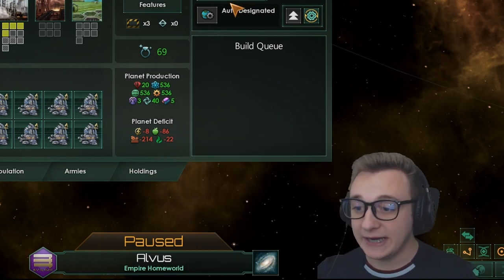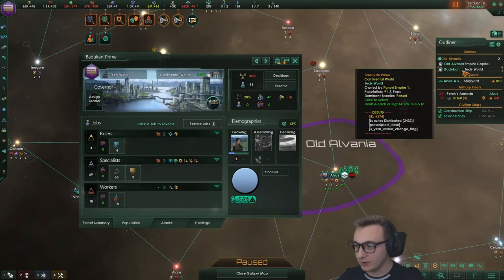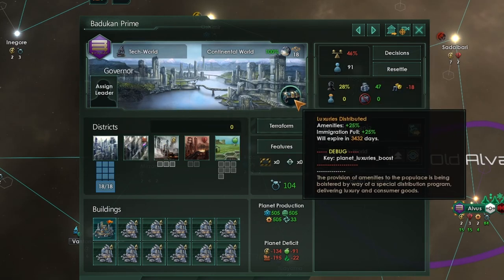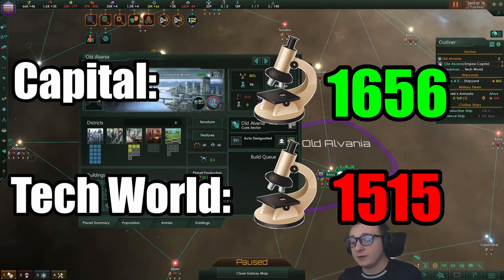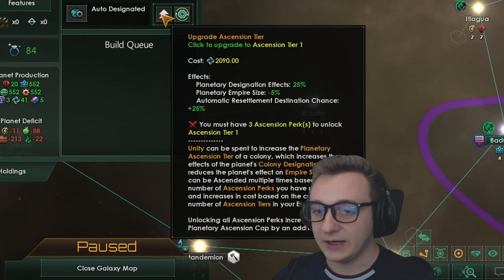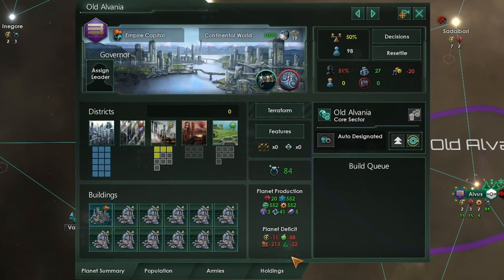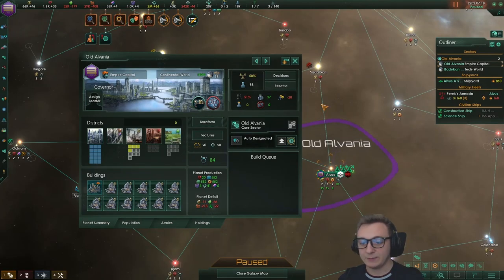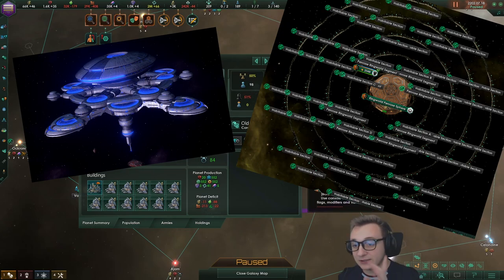What if we move this to a tech world instead of a capital? The tech world is producing 1,515 with it fully maxed out and luxury goods distributed, whereas our capital is producing 1,656 - which is actually only 141 more. The real kicker will come when we upgrade our designation, which gives more resources from jobs. The consumer good upkeep is 213 on the capital and 195 on our tech world - 18 less consumer goods. For now we will stay on our capital, and we will move on to habitats and ring worlds soon.